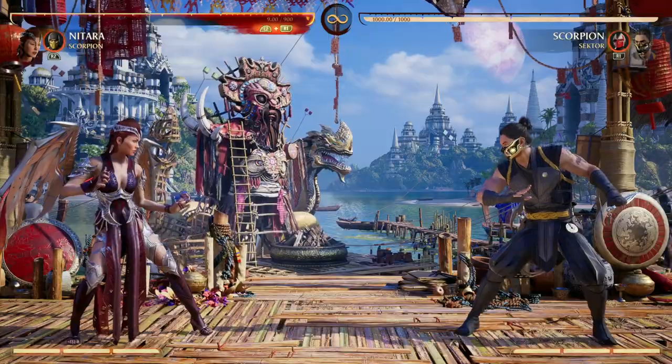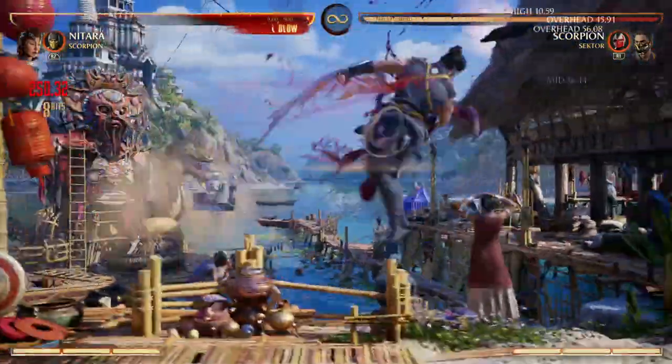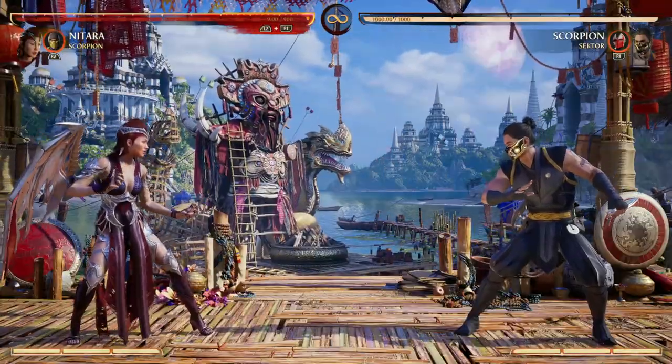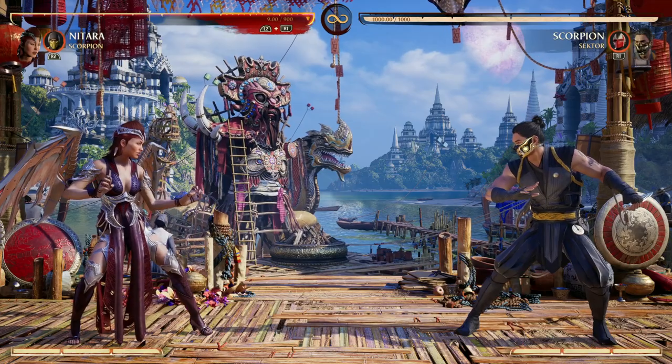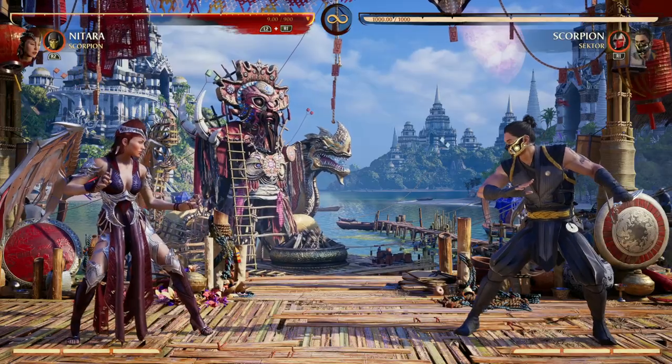Nitara's got wings for a reason — she loves being in the air. Look how long we're in the air; it's insane. So what do you want in a cameo? You want cameos that either keep you in the air or put your opponent in the air, to help you control the air game.